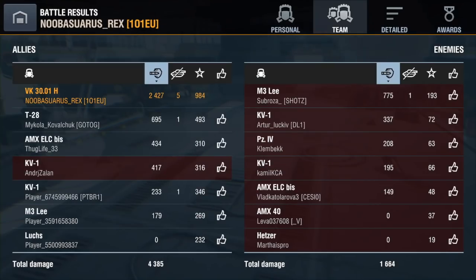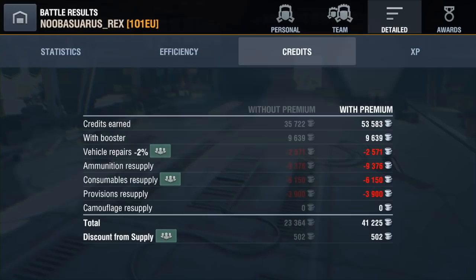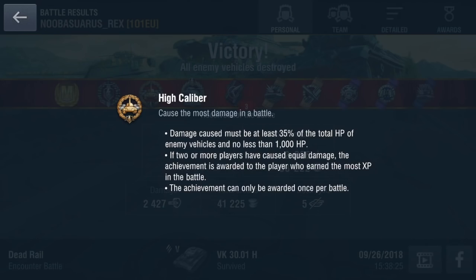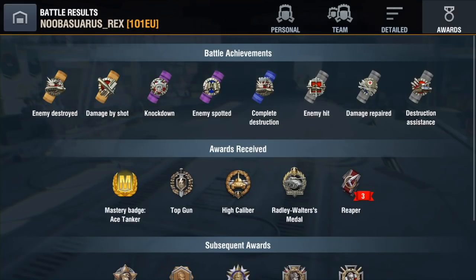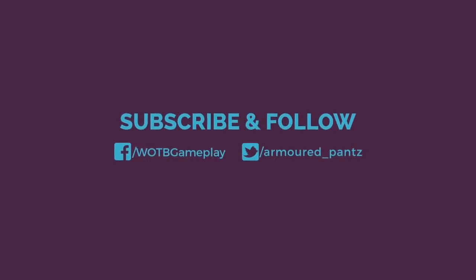Only three minutes in and almost two and a half thousand damage — that's what this tank is capable of. It was a massive carry for the team, and almost 2.5k damage in a tier 5 game is something any player can be proud of. Coming up from the DW2, this tank will serve you very well. In my personal opinion, this is the best heavy in tier 5. A lot of people say it's the KV1; I find the KV1 too chunky and not manoeuvrable enough. The KV1 is also a great tank, but this tank is very manoeuvrable and the gun is just great. Anyway, take it easy, cheers!